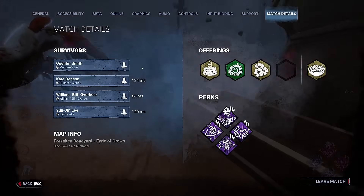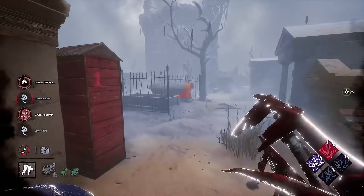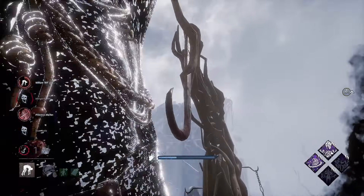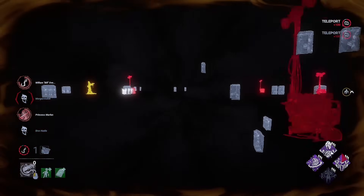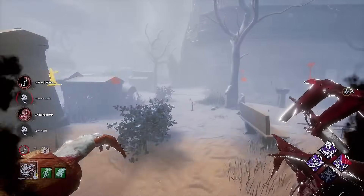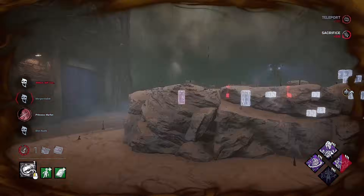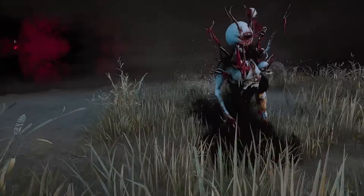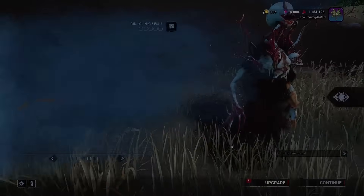It just took two generators away from me man — what is that behavior? Why is that in the game? Anyways, cool — he's dead. Let's go ahead and try to find Kate here. Last I knew she was in the main building, but I really don't know where she could be at this point. Luckily we have extended Nightfall, so it's not too hard to find her. No hatch here — that's fine. She actually got out. GG's, well played dude. Not a bad match.